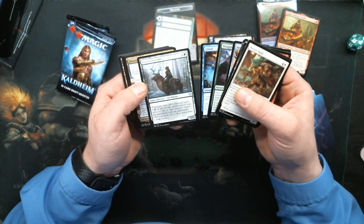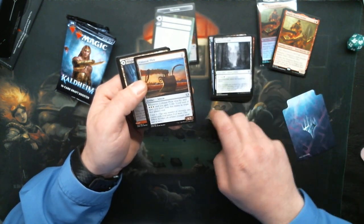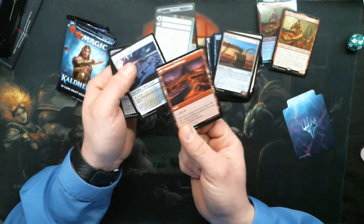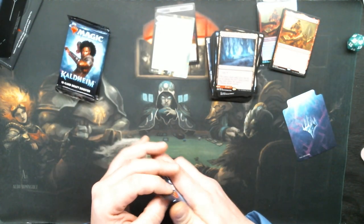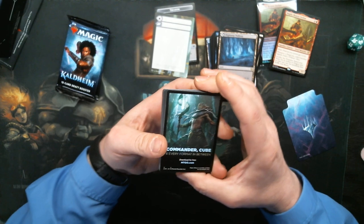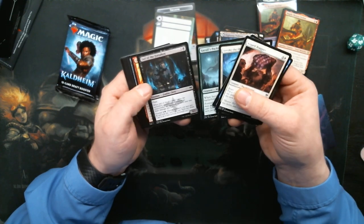Oh no! Boreal Outrider. Invasion of the Giants. The Colossal Plow. Bright Step Pathway — that is the black-red one. That's cool. It's weird how they gave six and then four with the Pathways. I could have seen like five and five, but six and four.